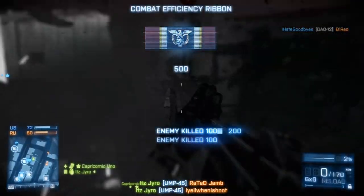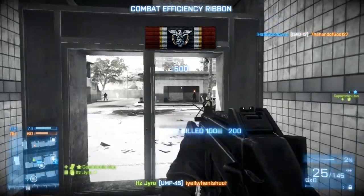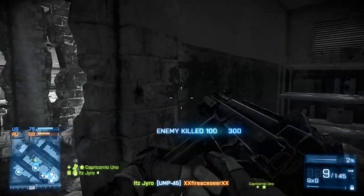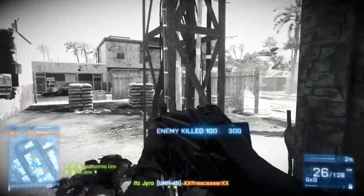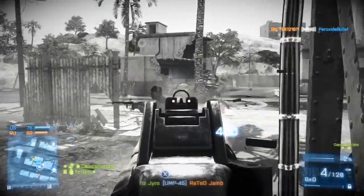Rocket Specialist unlocks airburst for artillery and requires 10 kills with the mobile artillery. Anti-Air Support unlocks anti-air missiles for mobile artillery and requires 15 kills in the gunship. That's going to be some fun stuff to grind out.